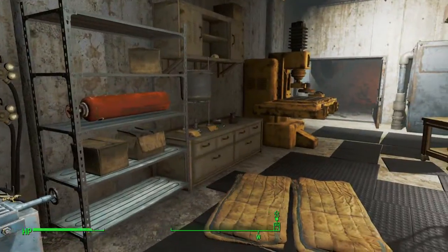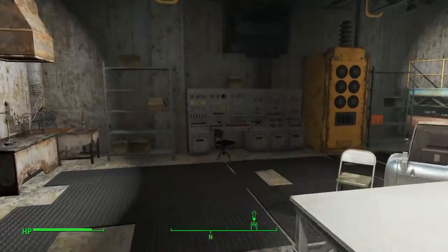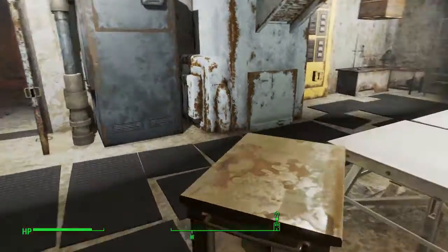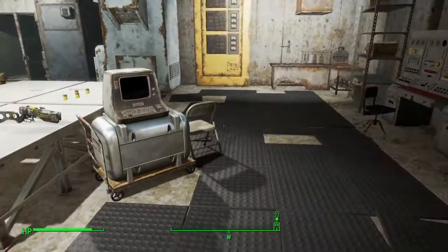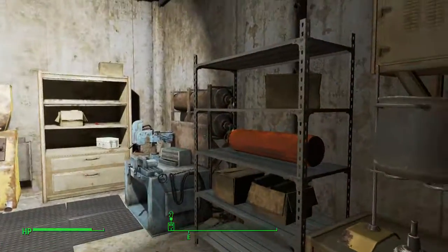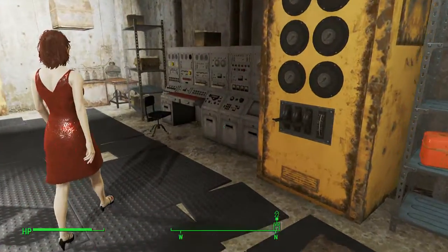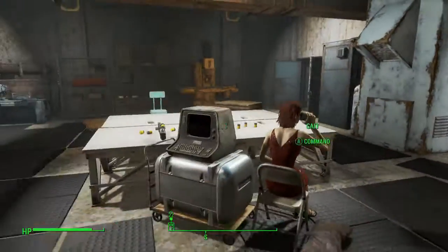and it will reveal this kind of hidden base right here. It's a really cool base. It's got some sleeping bags, so you can sleep here. You can't craft or do anything like that, but it does come set with a chemistry station already and a weapons workbench. I don't think there's an armor workbench down here, but there is some outside if you really need one. This is a really cool area, in my opinion. Maybe I'll show you guys setting this up as a base later.